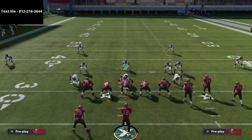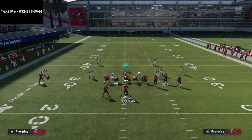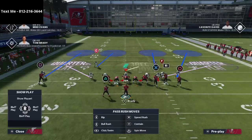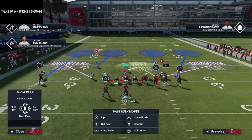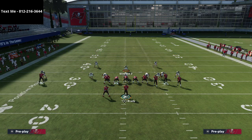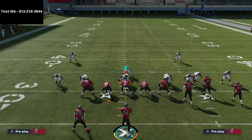We're going to audible to Cover 4 Show 2. My favorite adjustment out of any match coverage — especially Cover 4 — is to take the blitzing linebacker Whitehead and put him on a bluff blitz, which turns him into a three-tech. That lets me user in the middle of the field with Winfield. I'll put him on a deep blue zone so we can watch how the defense plays, then start with a three down lineman rush.